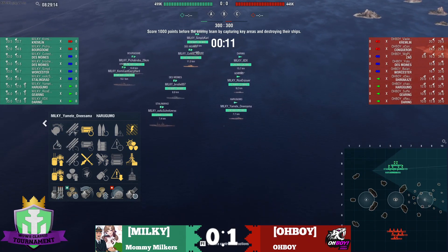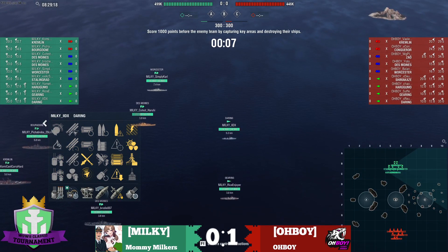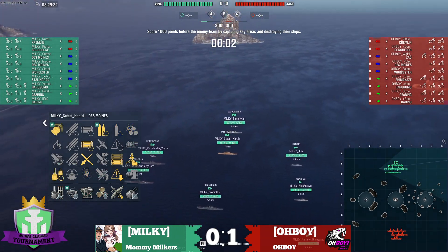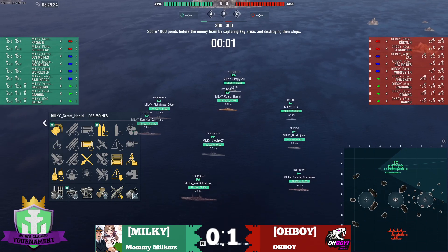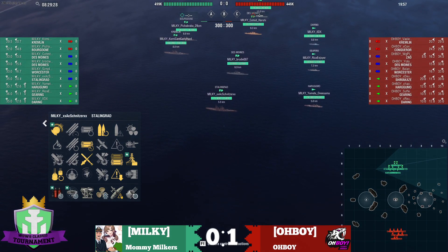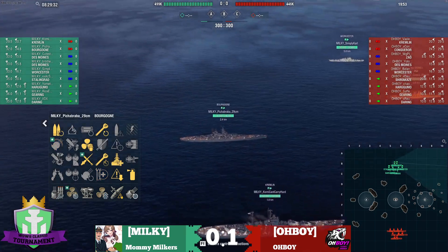So what do we have for Milky? We've got legendary Harugamo, legendary Gearing, Daring, Worcester, Des Moines, non-legendary Booster, non-legendary Des Moines, legendary Des Moines, Stalingrad, Kremlin, and a Borgon.